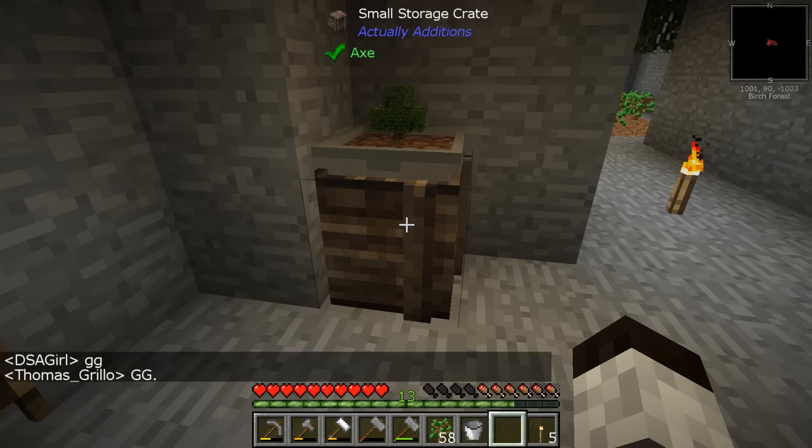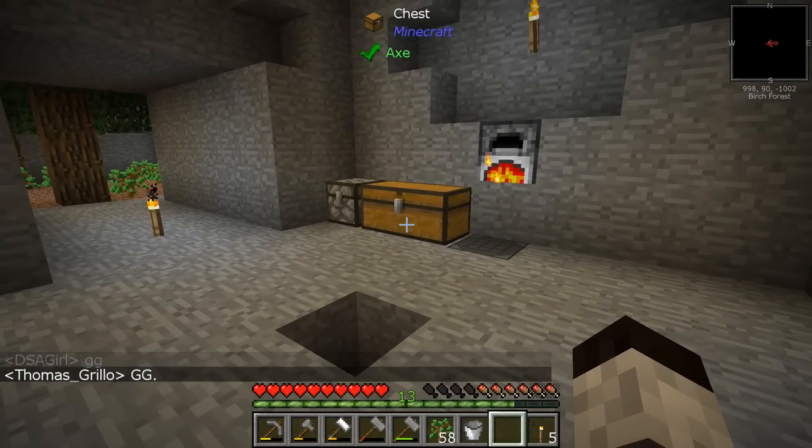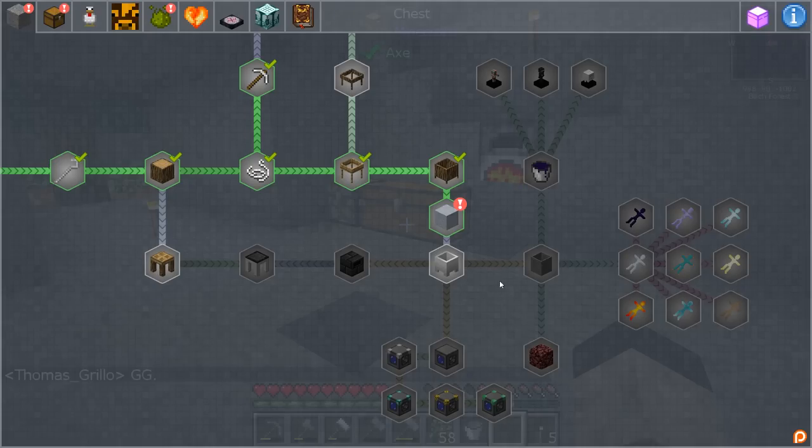Boom — grow a bonsai tree, we got another achievement! Look — we got an apple! I'm going to put the apples in here and some of this wood, because we know we're going to get those along with sticks. This will be my place where I come to collect that stuff.